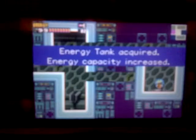Oh, there's actually something in here. Missile thing! Alright. Wreck that open, and then bomb this. Oh, get up there. Actually hit the one on top, and then drop down and get yourself an energy tank. Acquired — energy capacity increased.